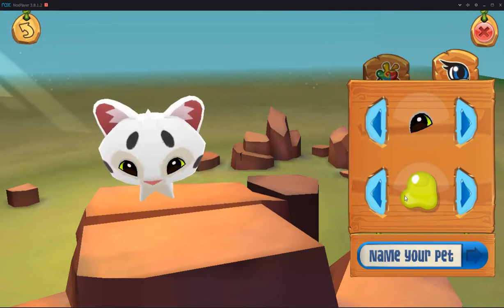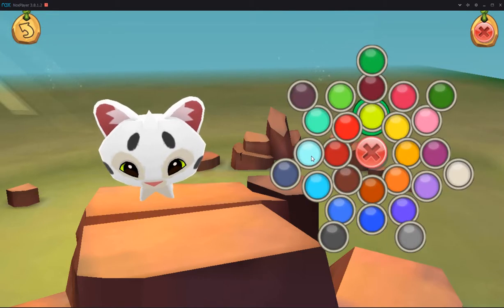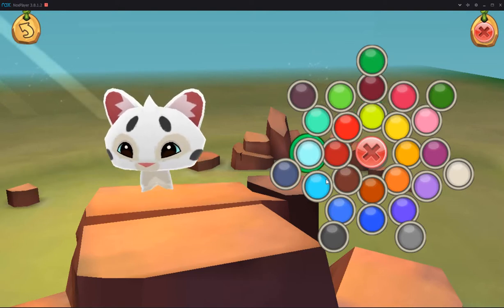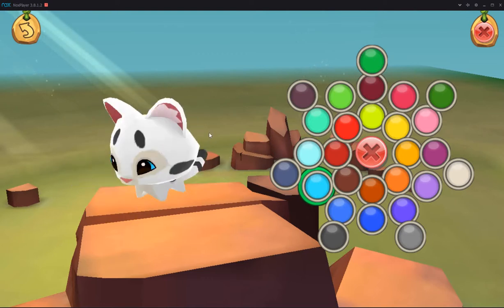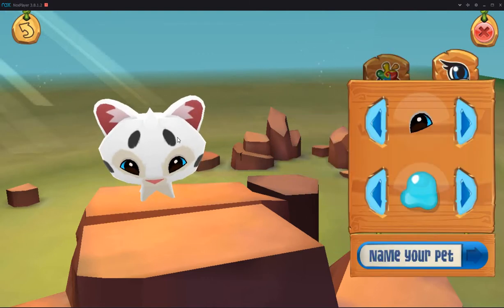I'm gonna go with these eyes, because they have eye color and they're not angry looking. So I'm gonna go with these. And I like the light blue or the darker blue. I have a rabbit with a light blue, so I guess I'll do the darker blue on him.